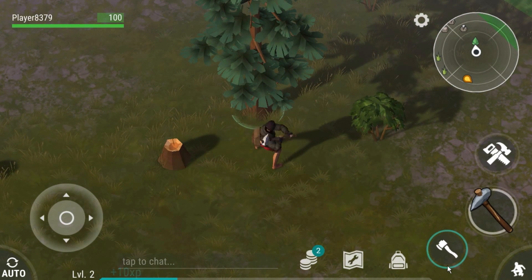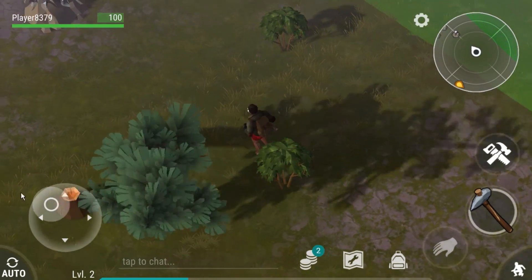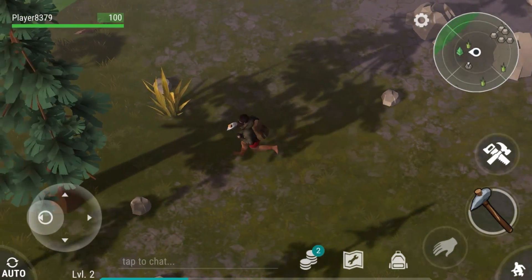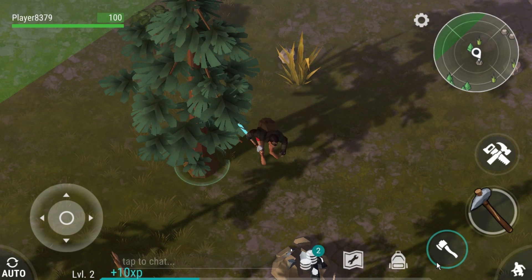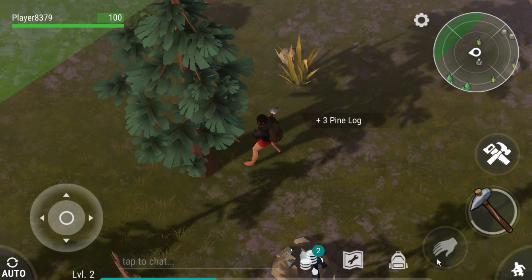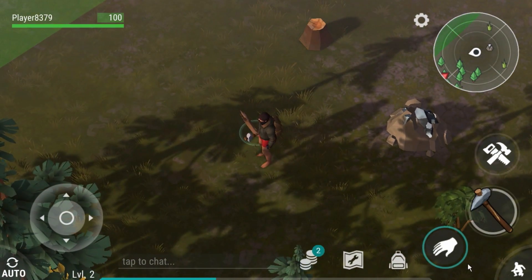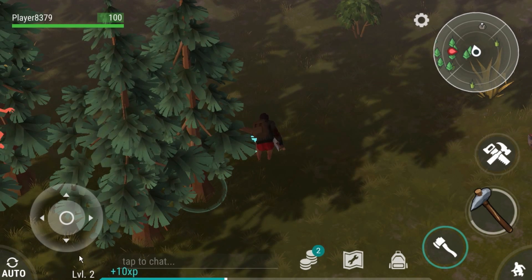Okay, three pine logs. I want to get enough of this so we can actually get a nice little house happening. And over here we would need a pickaxe pretty soon for these. More than likely we're gonna need some stones too. Now, do I have to tap you over and over, or could I just hold you down? I'm still new to these phone games playing on PC. This is very new to me.